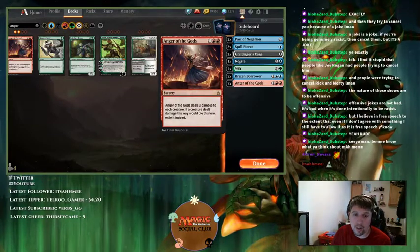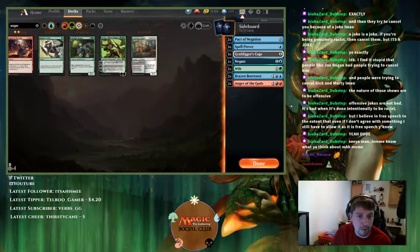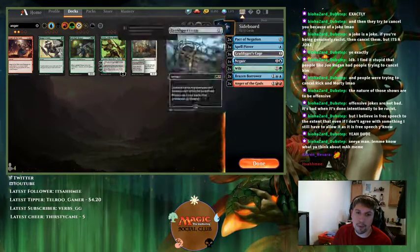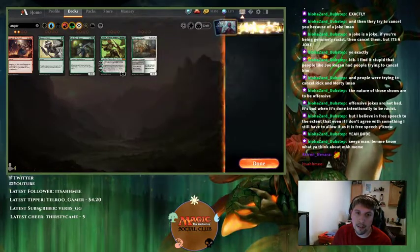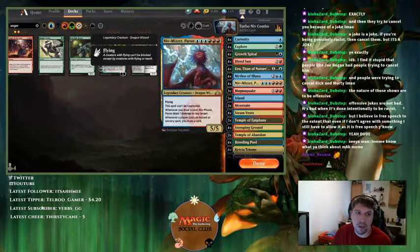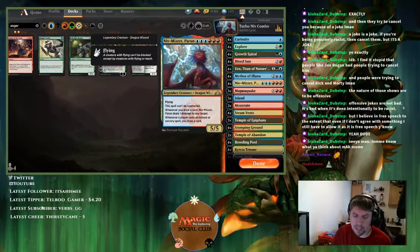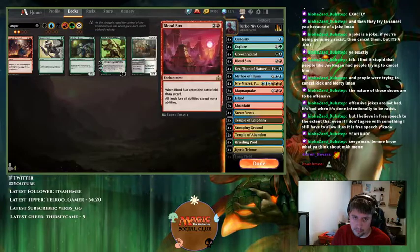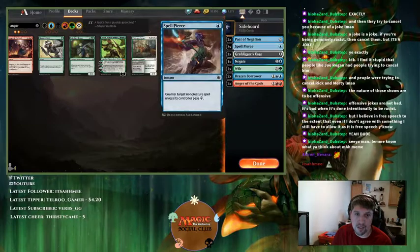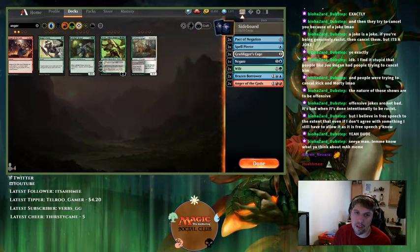A card specifically against Spirits, although I probably wouldn't play it, is Volcanic Fallout — it's in the format. But I think Anger of the Gods is good enough and you leverage Spell Pierce to back it up. Against Spirits, you cut most of your combo pieces — all you need to do is resolve Niv-Mizzet once. They have to kill you by then. So you cut two or four Curiosities, two Blood Suns, and board in your counterspell package plus Anger of the Gods.